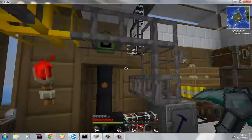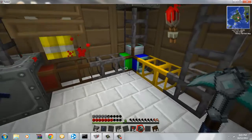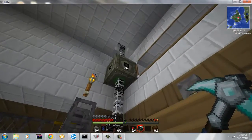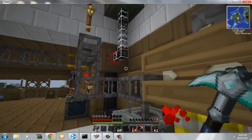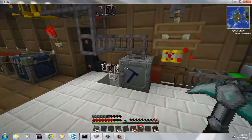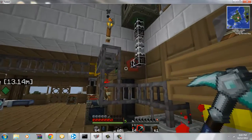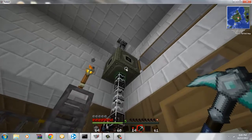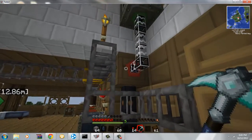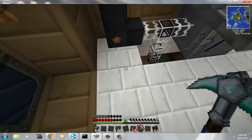I have just this little cool thing where any ores will go down into here and transfer into here. I have upgraded to an MFE, and it's normally — boom. I was having so much trouble, my machine kept exploding. I watched a YouTube video and found out a batbox outputs at 32 EUs, and this outputs at 128, so I made a low-voltage transformer.